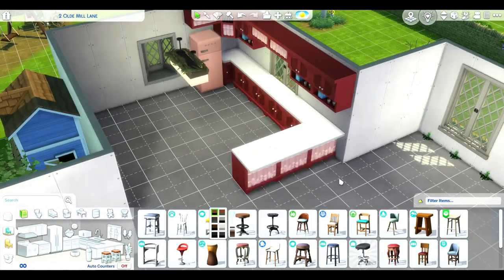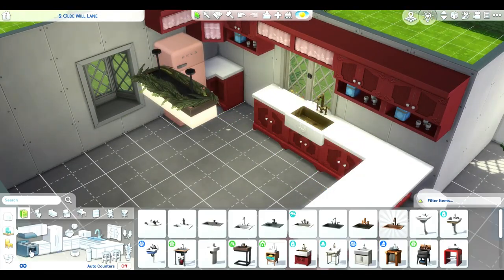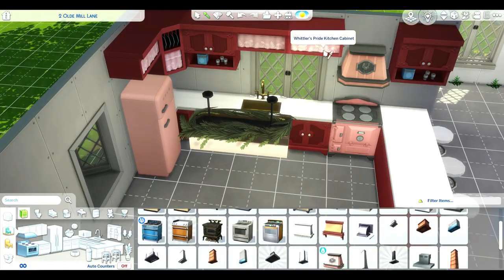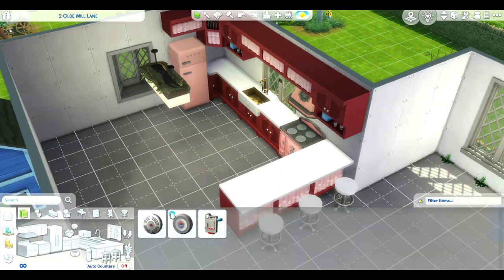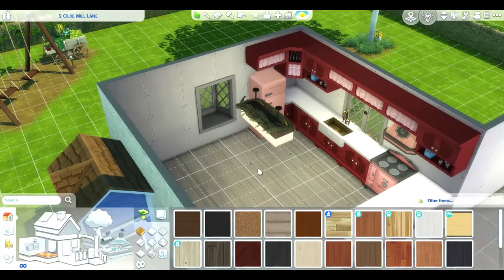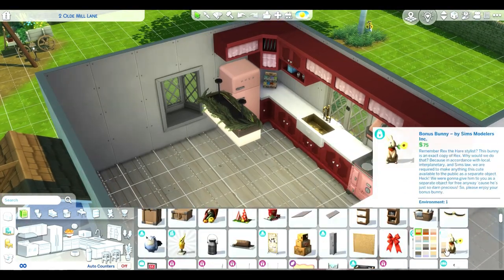I've been really enjoying matching the stove, fridge, and oven vent to whatever the cloth part is in the cabinets. For this build it ended up being pink. I can't say that a pink kitchen is what I thought I was going to build going in, but that was the color of the fabric and I wanted to match it, so pink it was.